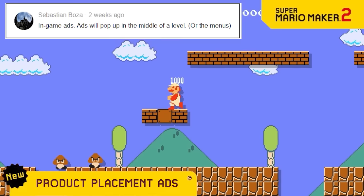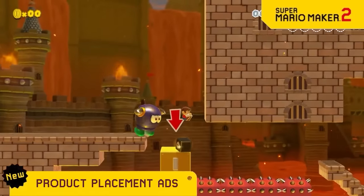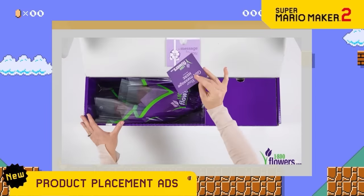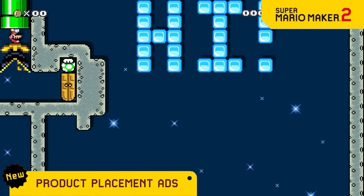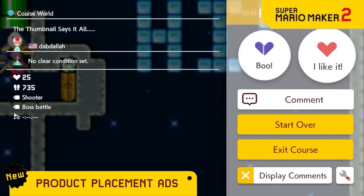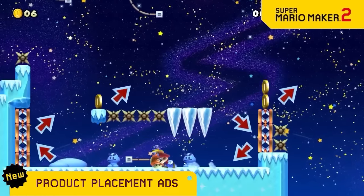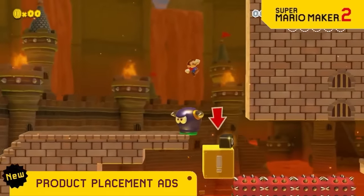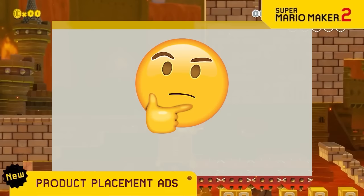We're excited to announce partnerships with lots of companies to bring you product placement ads while you play levels. So now if you get a fire flower, you'll get an ad for a flower company. If you equip a boot, you'll see an Uggs ad. If you boo a garbage level, you'll get an ad for a junk removal service. If you get a propeller power-up, you'll enjoy an ad from Propel. And if you get a cannon power-up, you'll see an ad from Cannon.